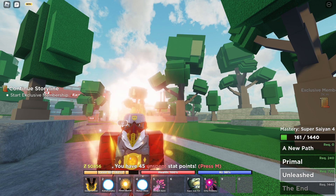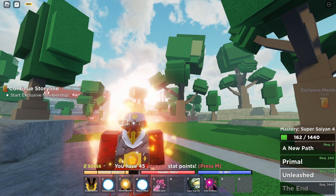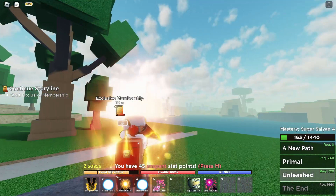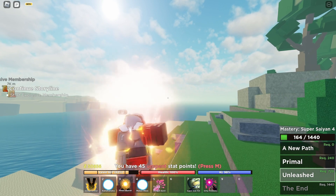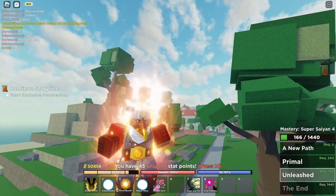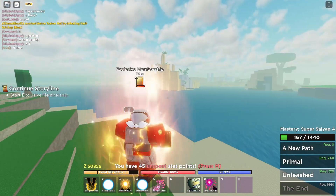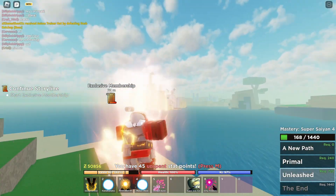Welcome to another Dragon Soul video. I'll help you find Colonel Silver. Colonel Silver is a boss NPC or mob that you can fight in the game, and he drops three things: a shirt, pants, and shoes. He doesn't drop any accessories.